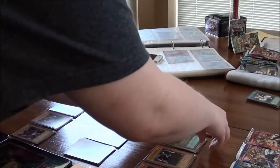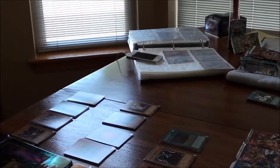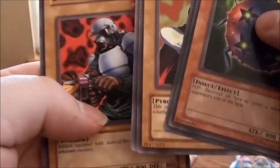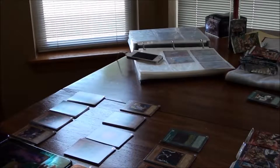Pharaoh's Servant from the Jinzo tin — it's so important that you show the opening of the wrapper! We have Gust, Insect Barrier, Spike Bot, Four-Star Ladybug of Doom, Driving Snow, Science Soldier, Time Seal, Mr. Volcano, and — ooh — Call of the Haunted foil! That is really nice. I've been wanting that card!